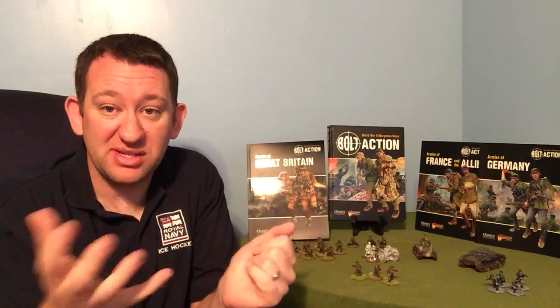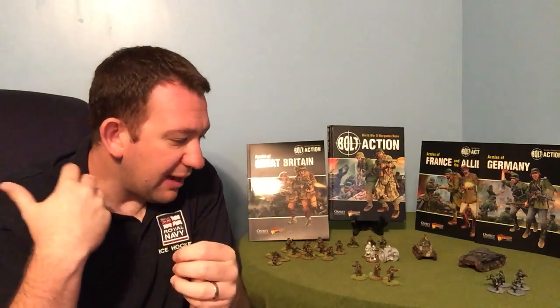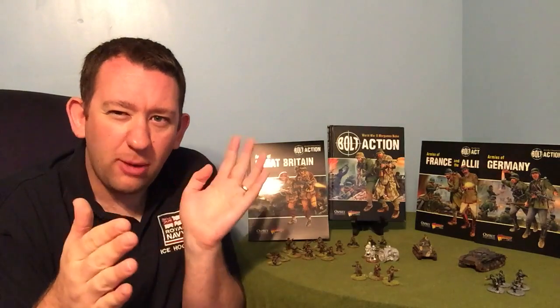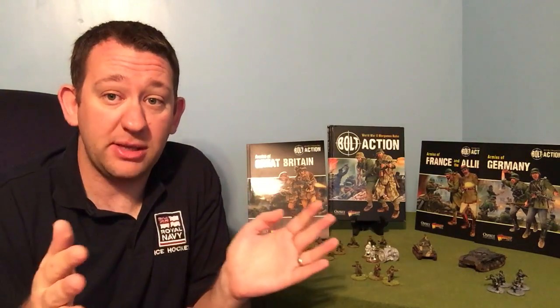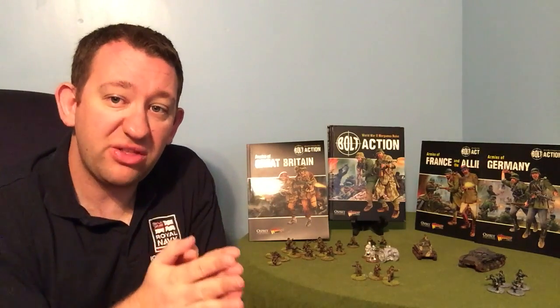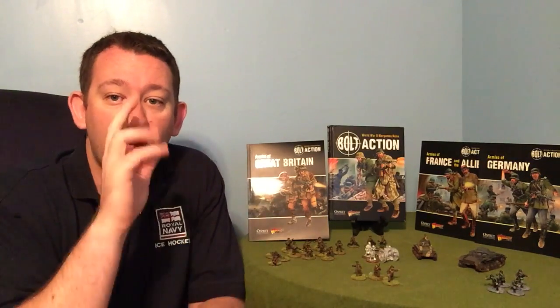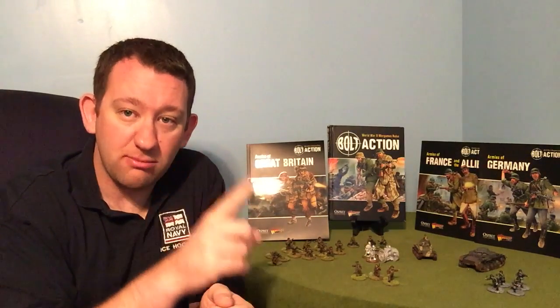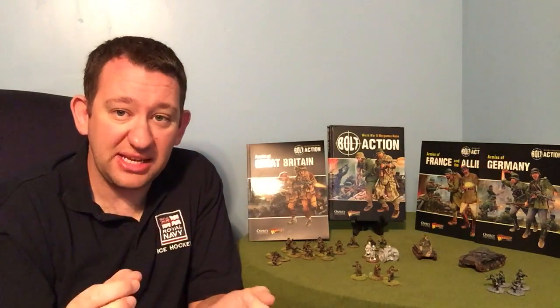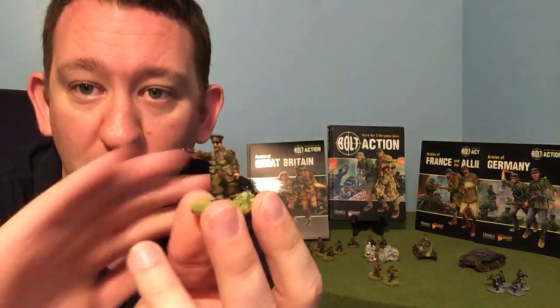So back to our question of what do you need? With a platoon, you need a couple of squads and some sort of command unit. I've had a scan through all of the army list books, and from what I can see, all armies — no matter what theatre selector or which nation — require a minimum of two sections or squads and one command team. Your command team can be as simple as one figure, and you require a lieutenant, whether it's a first lieutenant or a second lieutenant.